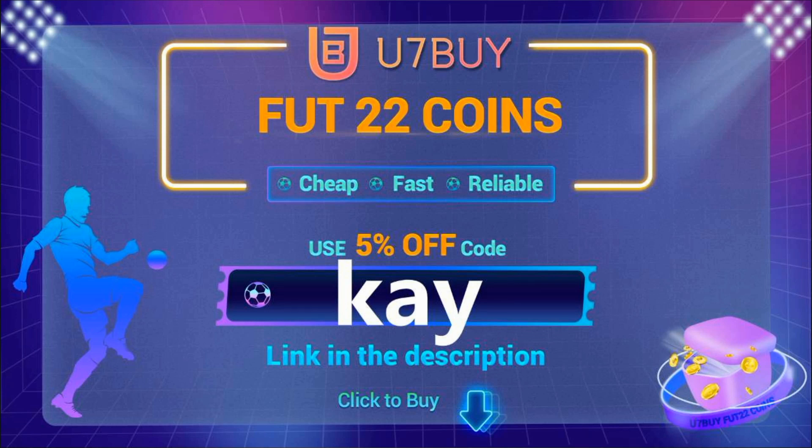If you're looking to buy some cheap FIFA 22 Ultimate Team coins, make sure you check out Use7. The transactions are safe and you will receive your coins within a blink of an eye. Make sure you use code K at the checkout for five percent off — the link is in the description.